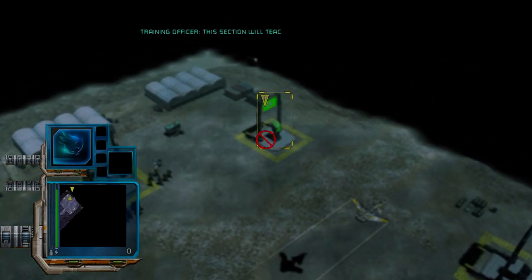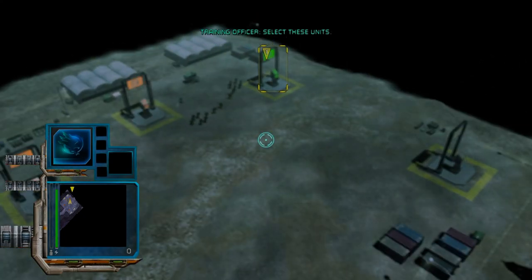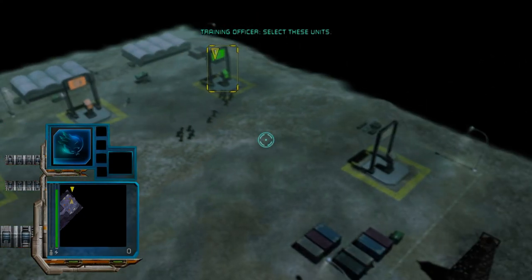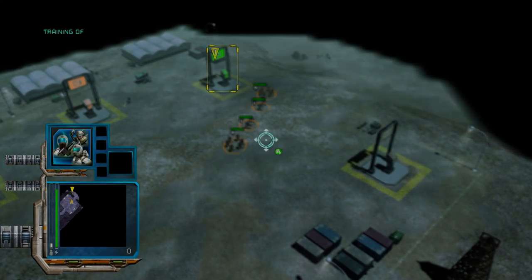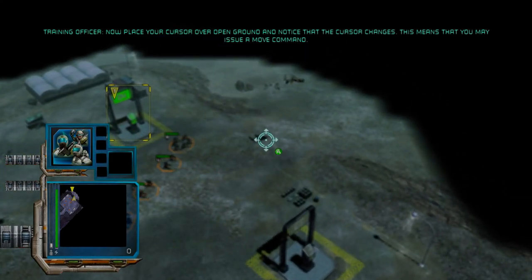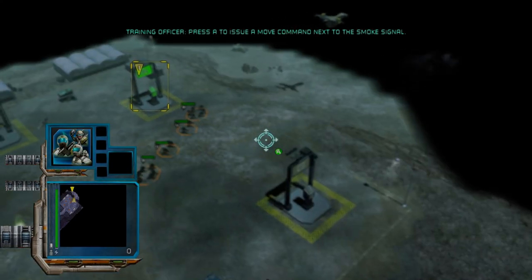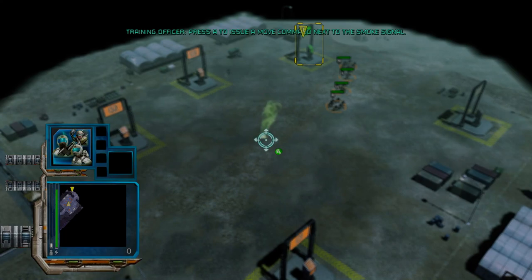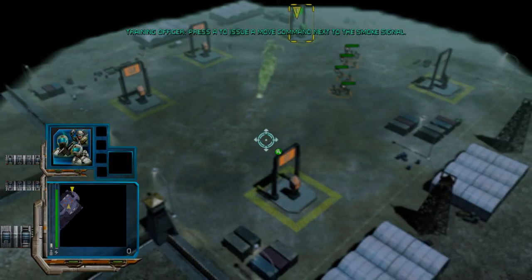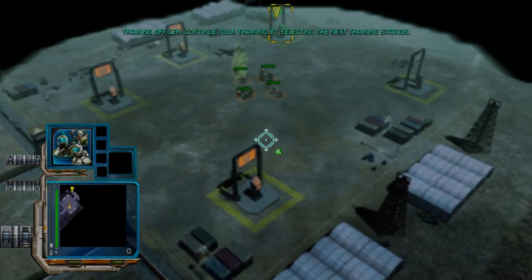This section will teach you how to move your units. Select these units. Now place your cursor over open ground and notice that the cursor changes. This means that you may issue a move command. Press A to issue a move command next to the smoke signal. Great job. Continue your training by selecting the next training station.